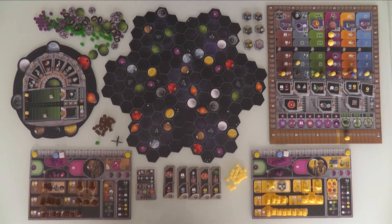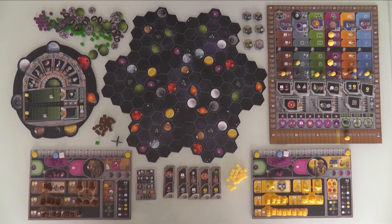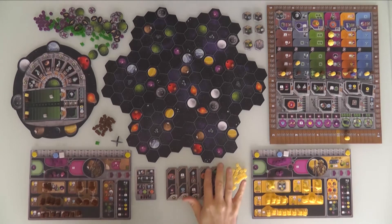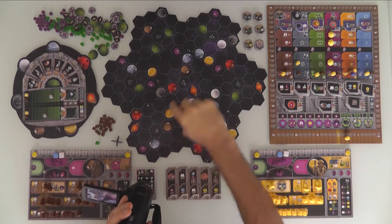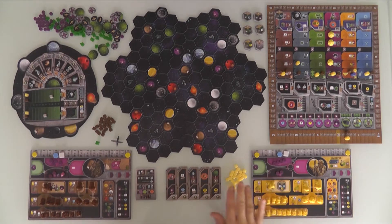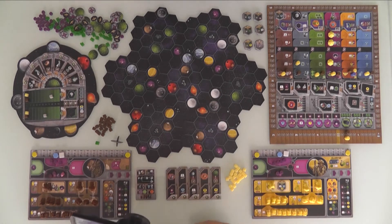Welcome to the Terra Mystica Galaxy, which is randomly composed of all these different sectors, so every time you play you get a completely different layout board. I'm playing a two-player run-through today, so there are seven sectors in total. With three or four players, there would be three additional sectors. You can go for a totally randomized galaxy like this, or set it up so you get the exact same galaxy every time — that's what all these little numbers are for, telling you which way to rotate the sectors.